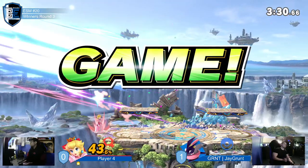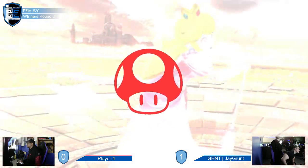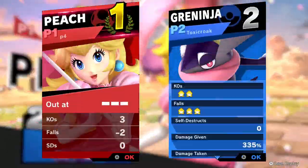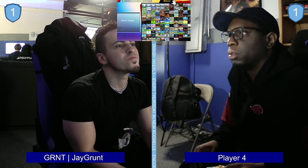No more jump — and there it is into the back air! Great disadvantage play from Player Four that game. Compare it to Game 1 where he was put offstage and it was just all Jgrunt. It's like Game 1 he was the frail Corgi — please don't keep hitting me.